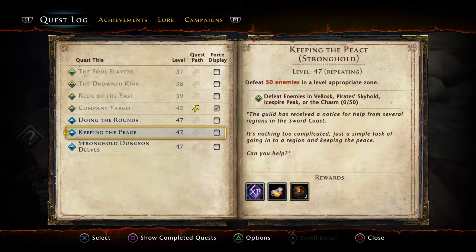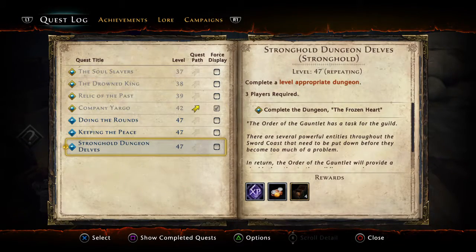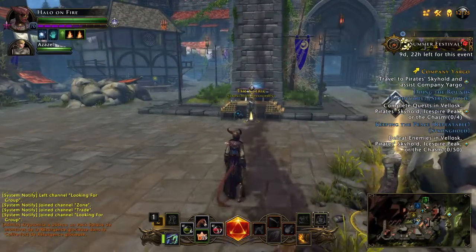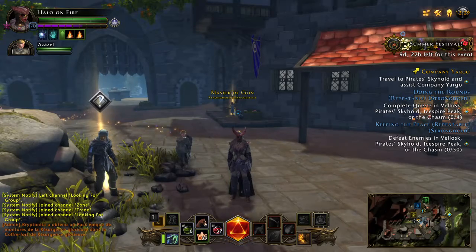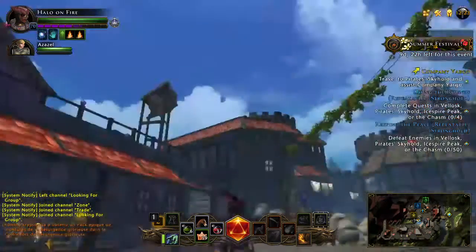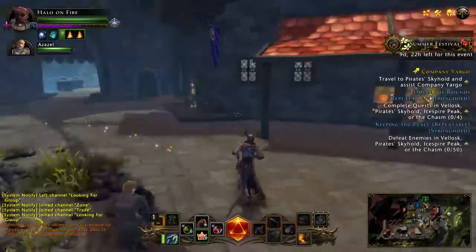'Keeping the Peace' from the Ranger: defeat enemies in Velosk, Private Skyhold, Ice Fire Peak, and the Chasm. You're gonna kill these enemies anyway to do your quests, so he's giving you extra credit for it. Then the cleric's 'Stronghold Dungeon Delves' asks you to complete a dungeon — in my case, the Frozen Heart. That one is kind of extra; you don't have to do dungeons if you don't want to, but that's why he gives you so much XP. For the Ranger and the Master of Coin you're gonna do the things they've asked regardless, so they don't give you a whole lot — but the cleric gives you a lot since dungeons aren't mandatory.